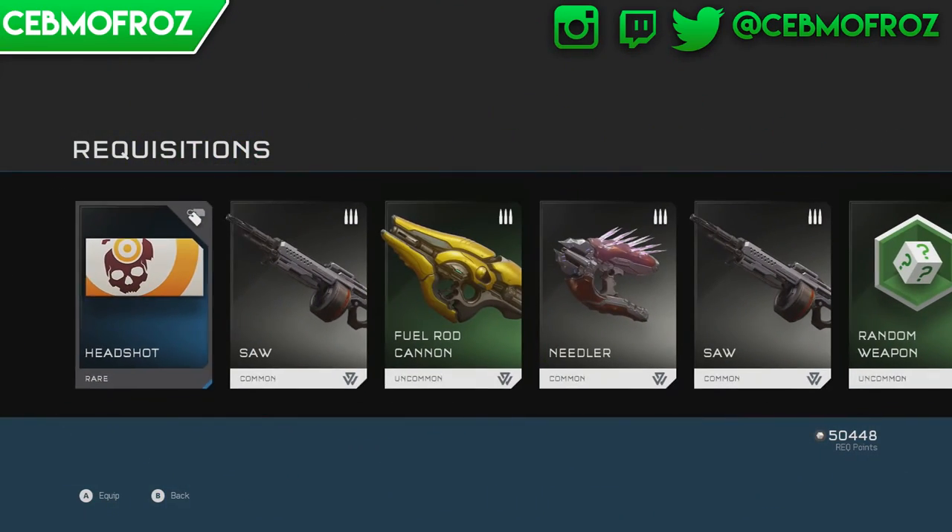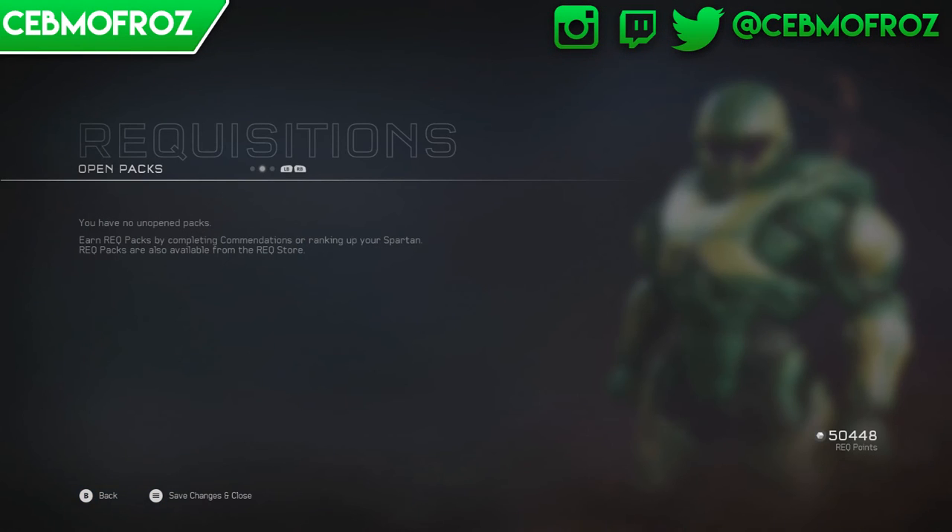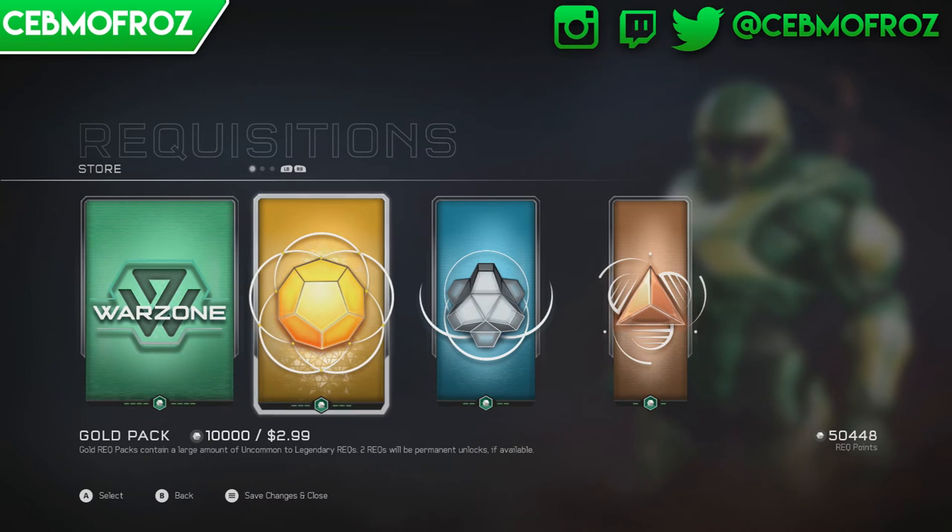We got a headshot emblem - that one looks pretty nice, really nice looking. A bunch of uncommon random weapons. Okay, let's start opening gold packs! Can we get anything good? I hope to god we can.